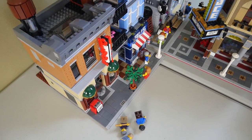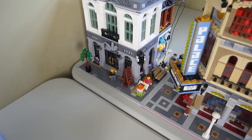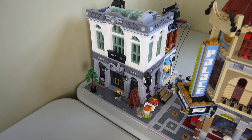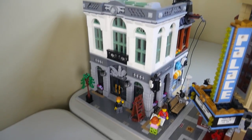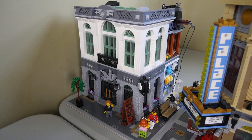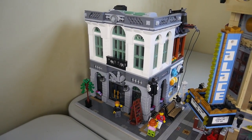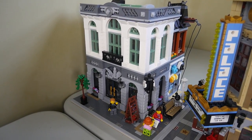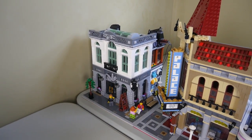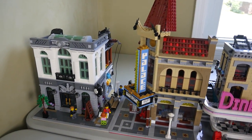Moving on, here we have the Brick Bank. This is actually a set I got at Target over a year ago for $106 on clearance and I never built it until now. I think it came out really nice — I like how the bottom uses those modified plates or tiles to make the columns, and the interior is an actual brick bank, which is really nice. It comes with a few different figures. I like the contrast of the white and the mix of gray on the bottom.